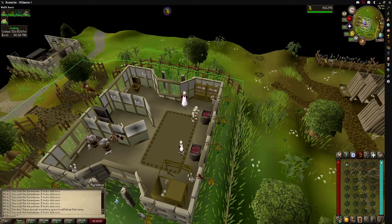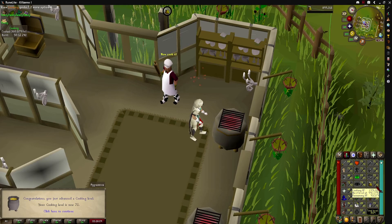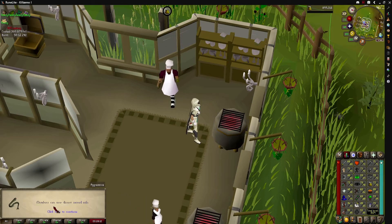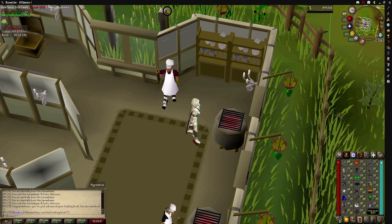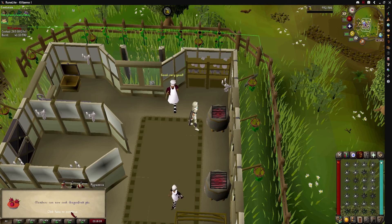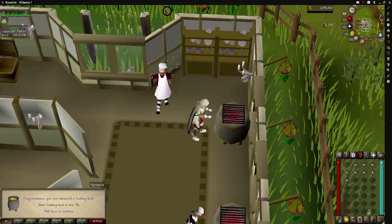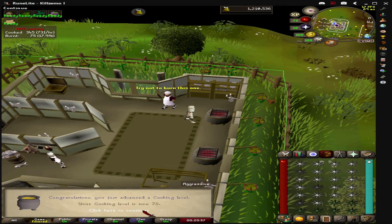Due to some icy weather that had come in, I was able to make some extra gains while AFK when I ended up having to work from home. So I decided to cook all of the raw food that had been left over in the bank and managed to get a few cooking levels — starting with level 71 cooking, then 72 cooking which now allows us to get scales from sacred eels, 73 cooking so we can make dragon fruit pies in the future, 74 cooking, and finally 75 cooking.